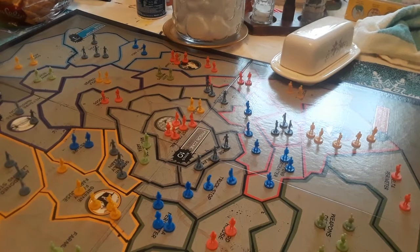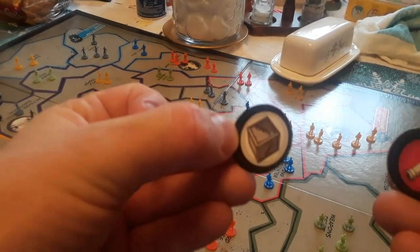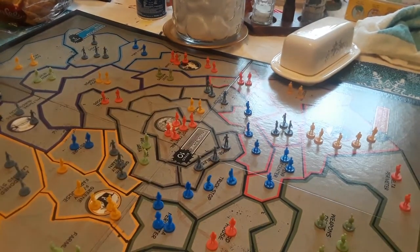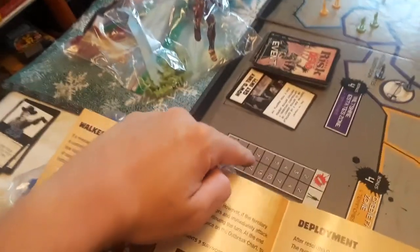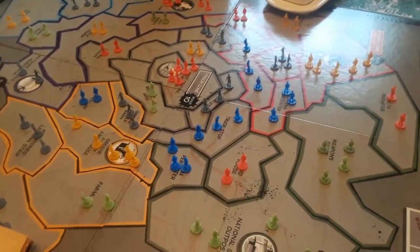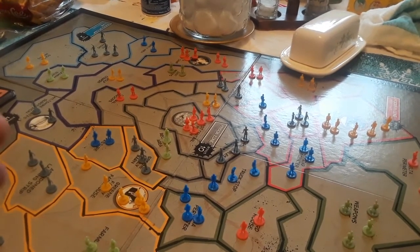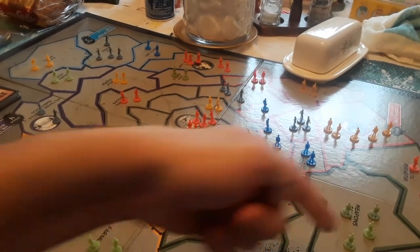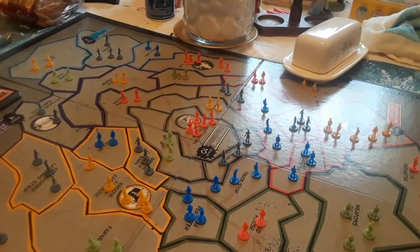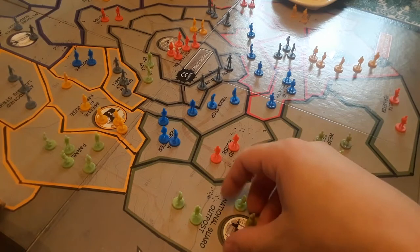The third thing you do on your turn is gain and deploy additional survivors to bolster your group. If you have ammo, you use the ammo crates, which you can gain to get additional people on this track. If you control an entire zone you get a zone bonus. Otherwise it's just like Risk — count territories and divide by three. So say it's green's turn: one, two, three, four, five, six divided by three is two, but you get at least three every time. So three.